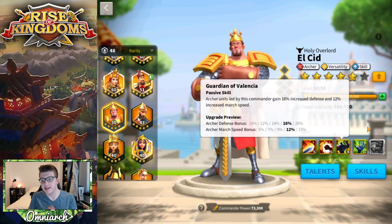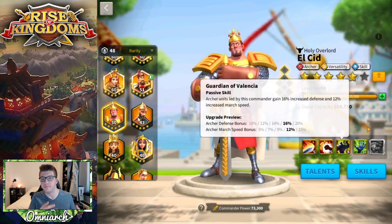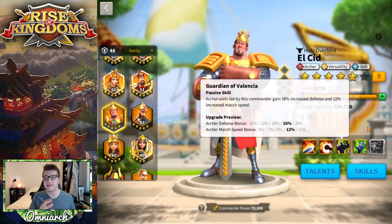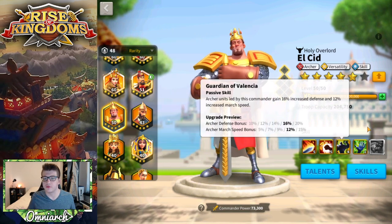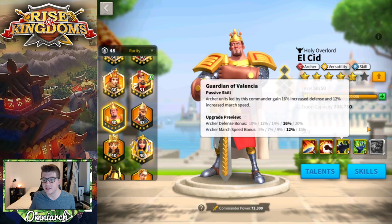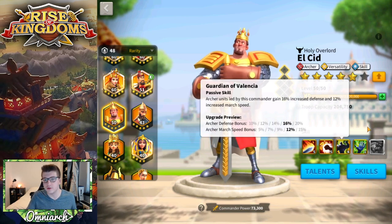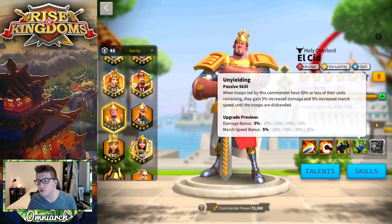His third skill gives 20% archer defense and 15% archer march speed. Defense is a really good stat — better than an attack buff — and the march speed helps getting around the open field. However, archers are countered by cavalry, which are typically faster, so you'll still have trouble running from the units that counter you most. On top of that, many other archer commanders give more than a 20% buff to archer stats, so 20% seems a bit low.